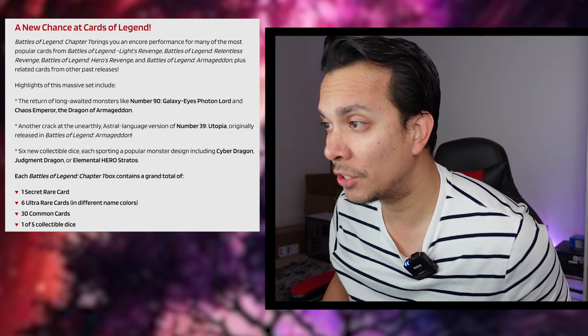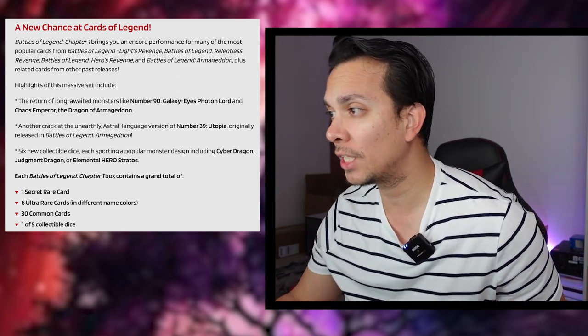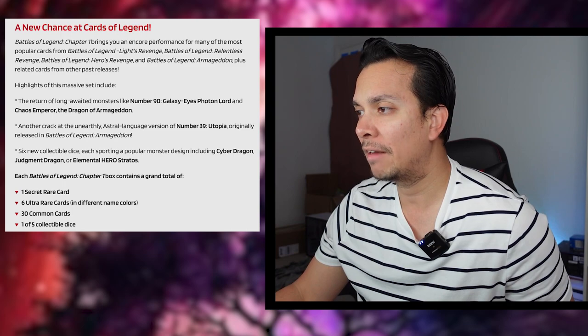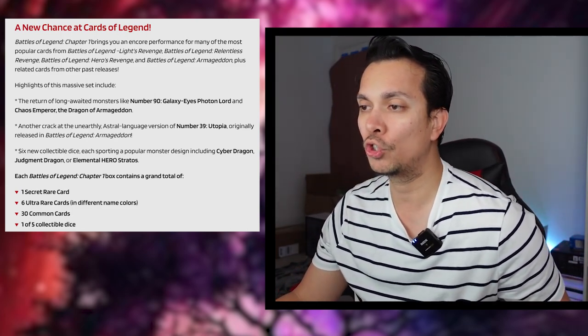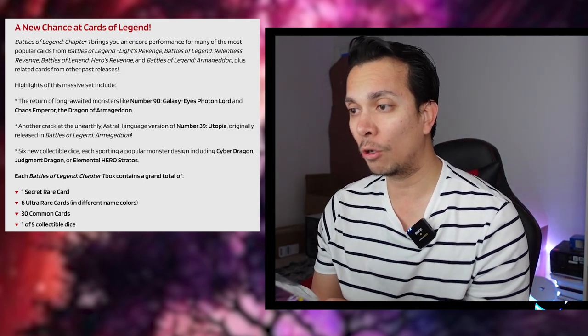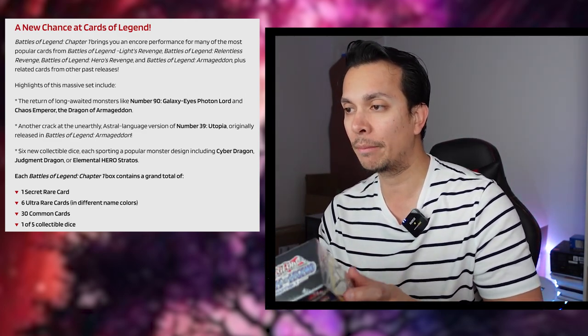It's the return of long-awaited monsters like Number 90 Galaxy-Eyes Proton Dragon, Chaos Emperor: The Dragon of Armageddon, Number 39 Utopia, Cyber Dragon, Judgment Dragon, as well as Elemental HERO Stratos. Each box essentially comes with one secret rare, six ultra rares, and 30 commons, and of course one of six collectible dice. It is part of the 20th anniversary. I'm not sure if we're gonna do a Chapter Two before the 20th anniversary ends, but we better not see like eight years of 25th anniversary sets.